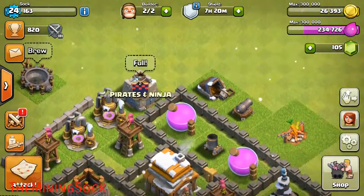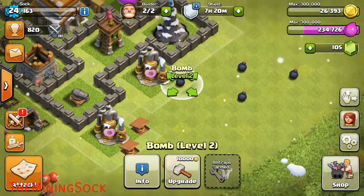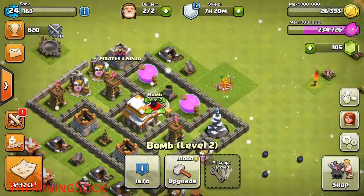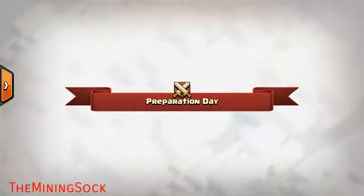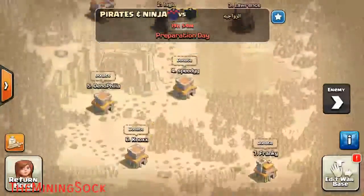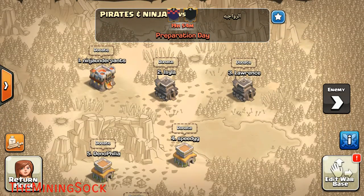There are some flaws — he ran out of walls so he couldn't finish it completely. But what I'm going to do is try this base design out and put a bunch of bombs right next to this gap right here. Also, we are in a clan war: Pirates Virtual versus Pirates and Ninja versus something in Arabic.